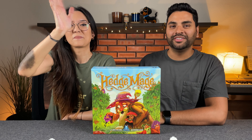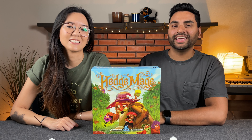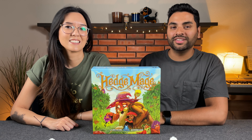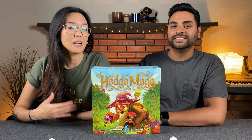Hi everyone, my name is Monique and I'm Naveen from Before You Play, and today we're going to be doing a playthrough of a game that is currently on Kickstarter called Hedge Mage. This game is designed by Connor Wake and published by Floodgate Games, who are helping sponsor this playthrough. In this game we are taking on the roles of Hedge Mages who are trying to retrieve our stolen gnomes from our rival's gardens. This is a tiling and abstract strategy game for two to four players, and today we're going to start with a quick teach and then go straight into our two-player playthrough.